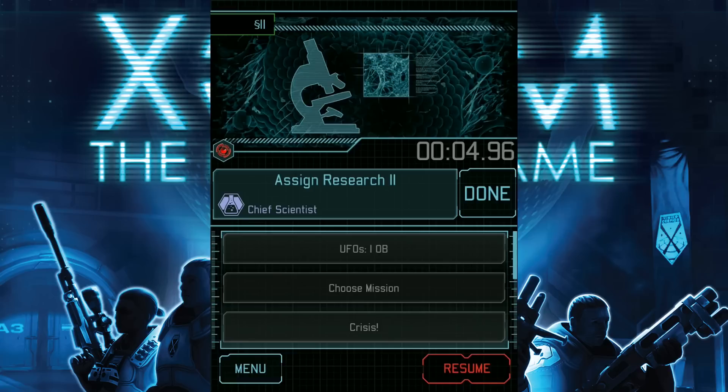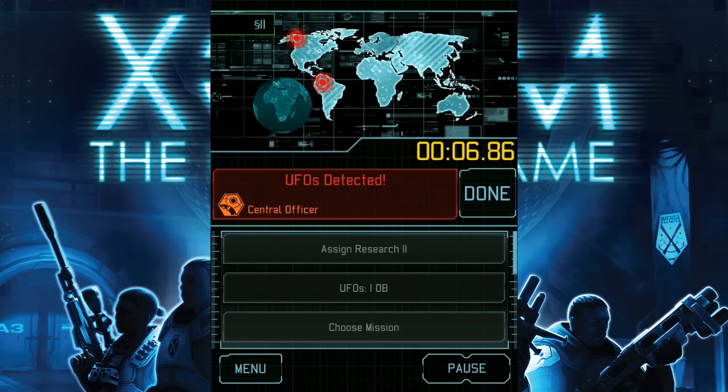Certain actions repeat during a round, and for ones that we've already gone over, I'll just update the board off screen and hit done. But be careful — some actions which repeat, like this assign research action, will specify a new space for the research. In this case, space two. So our scientist has let us know they've completed this action. We'll hit done. Now we're being told to assign UFOs — one to North America, one to South America — and now I'll hit done.